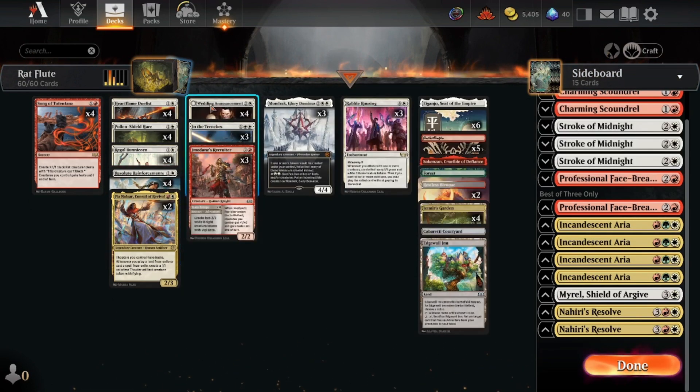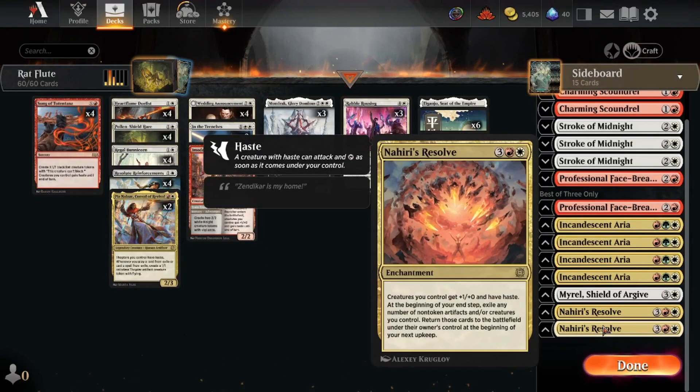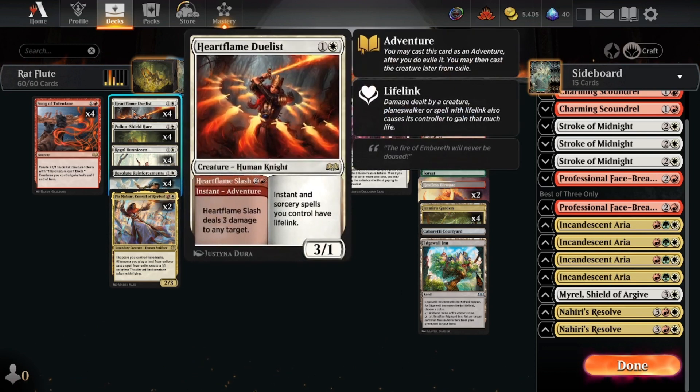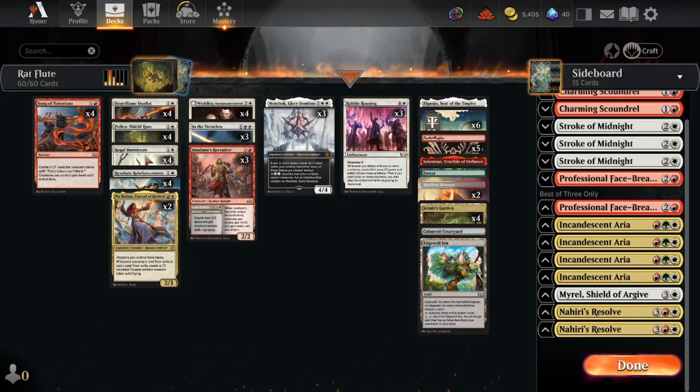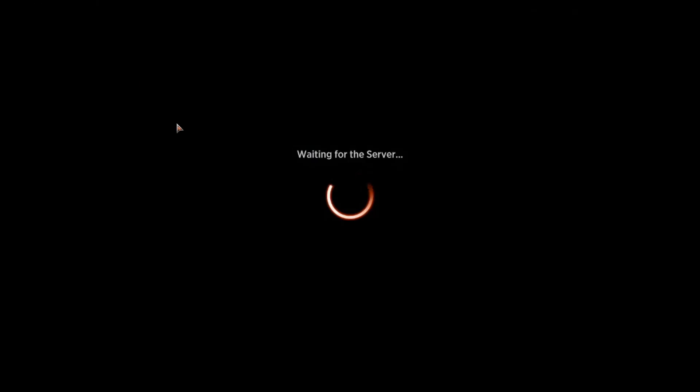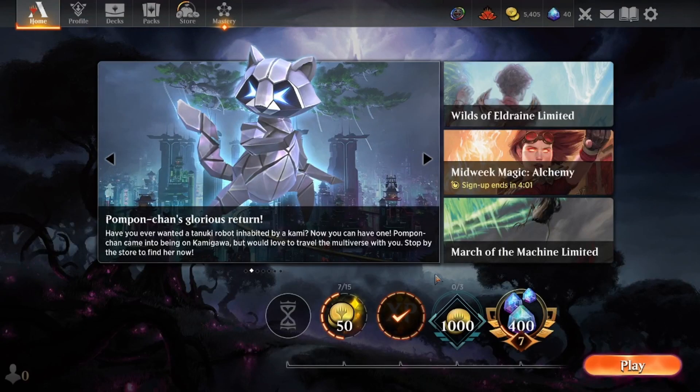Like, blink this, get them at the end of turn. It's just creatures — the blinking is not really what's there; it's just another anthem effect like In the Trenches, but gives us haste. So we can slap this down and attack right away. That's what we're doing, that's what we're playing. We got a rat flute. Welcome to the rat time — the rat time starts here — and in we go to some standard gameplay, best of three, the usual.